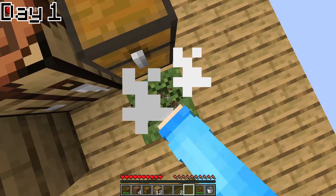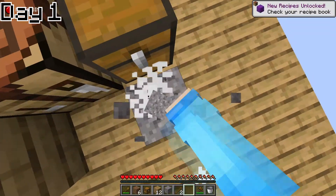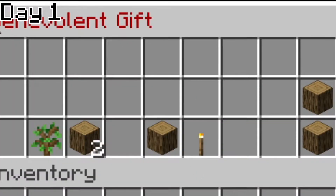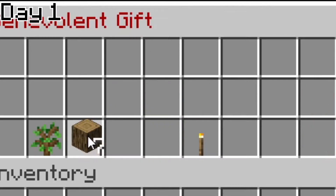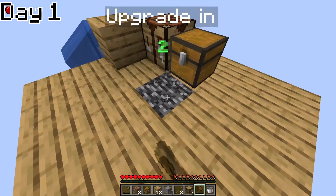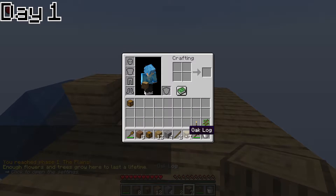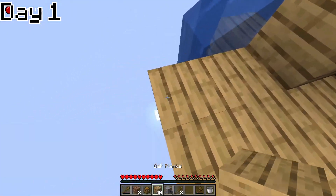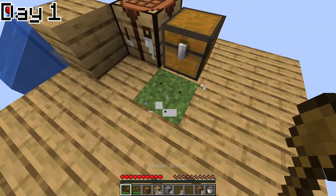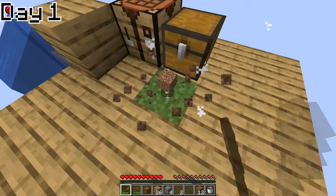I just went back to breaking the regenerating block over and over again. Then I got a chest with heart particles - I thought it was OP but it only gave me oak wood and it was called the Benevolent Gift. After breaking the chest I got an upgrade to a phase called the Plains. After that I decided to grab all of my items and then make a tree farm, but I only had enough for one sapling.